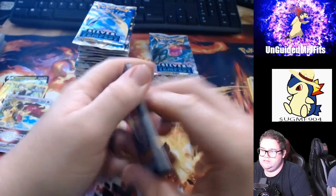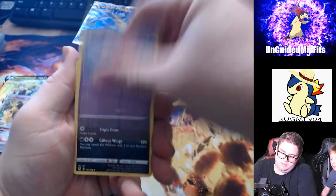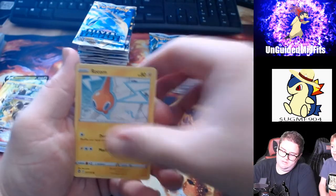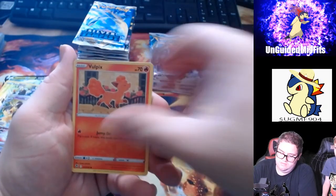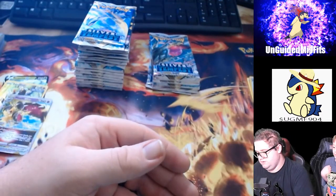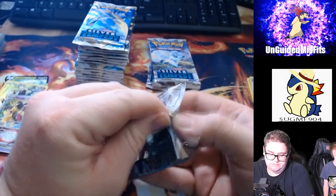I like Rillaboom. He has Grookey. Dark Energy, Slurpuff, Haunter, Raichu, Swirlix, Rotom, Dreepy, Metagross, Professor Laventon, and a Metagross Holographic. There's a Ponyta or a Grookey on your feet.